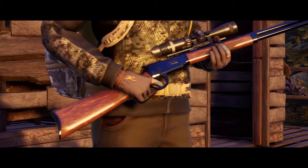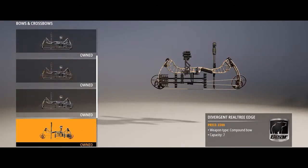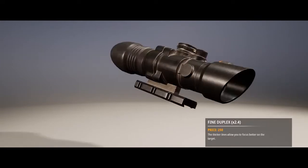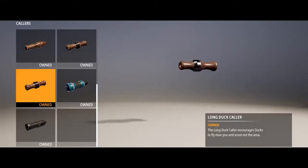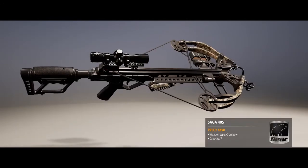The right weapon is crucial to the hunting experience. In Hunting Simulator 2, you can build your hunting kit from over 90 weapons and accessories. All the top brands are available, including Winchester, Bushnell, Barrett and Bear Archery.